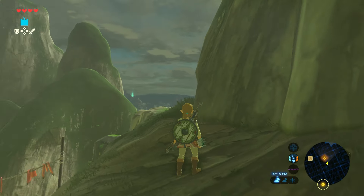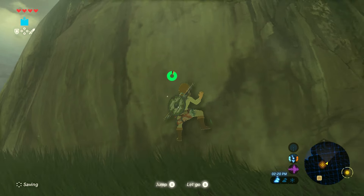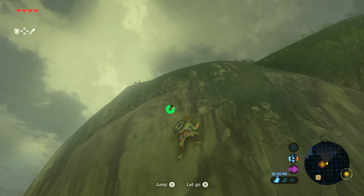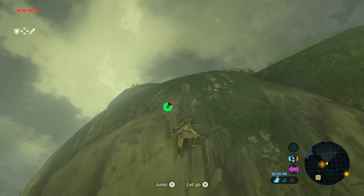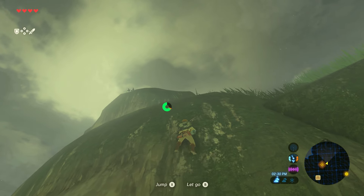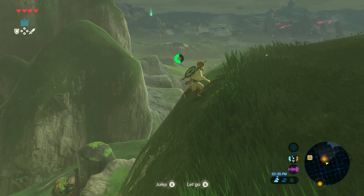One of the first things I noticed right away is the colors — everything really pops. It reminds me a lot of Wind Waker and Skyward Sword in the color palette, especially Skyward Sword. You can tell they're using cell shading but in a realistic style, just like Skyward Sword.